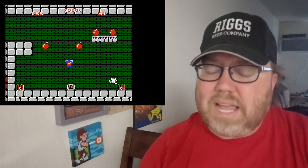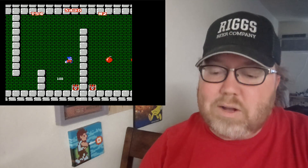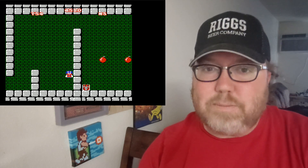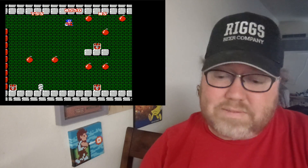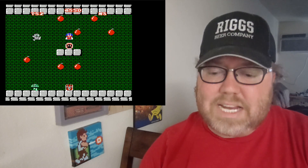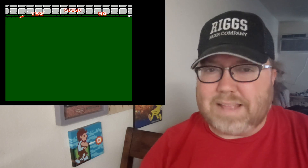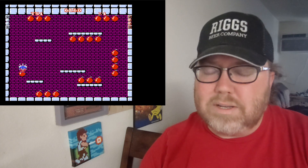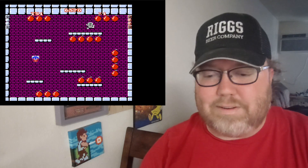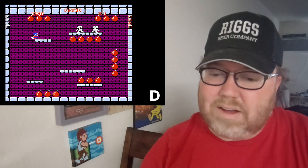Mighty Bomb Jack is one of those weird games where I still can't figure it out today. I'm sure there's something I'm doing wrong. When it goes through the regular stage part, you can jump around, jump on things, and get items — that's fine. And then the final rooms of each level have these bombs that are activated, and I think you have to pick them up in order or something like that. It's a game I've tried to get into but can't figure out. I'm putting it as a D.